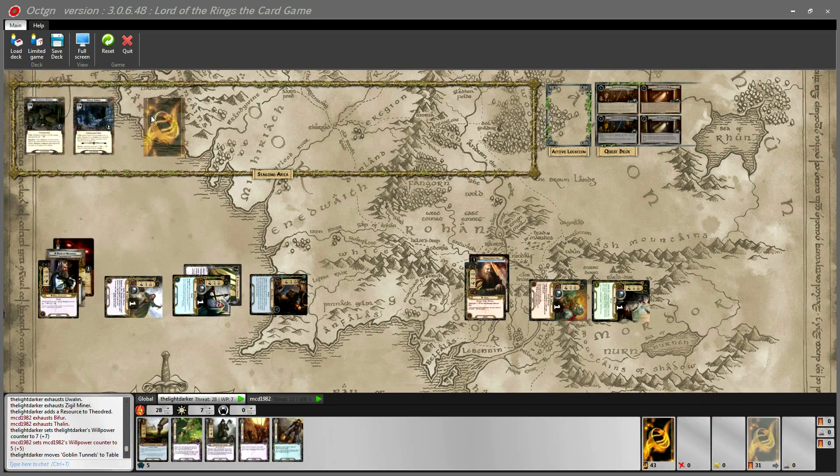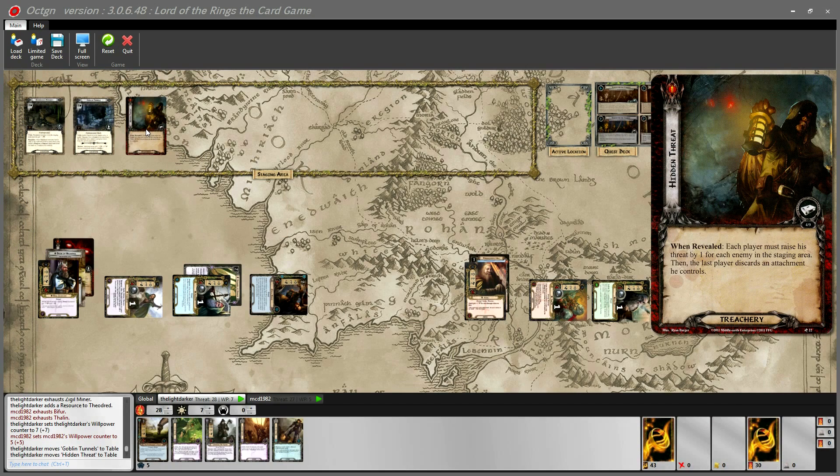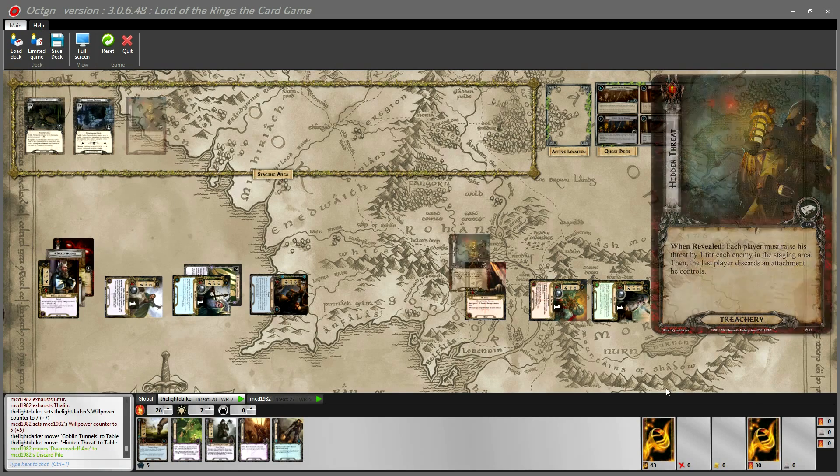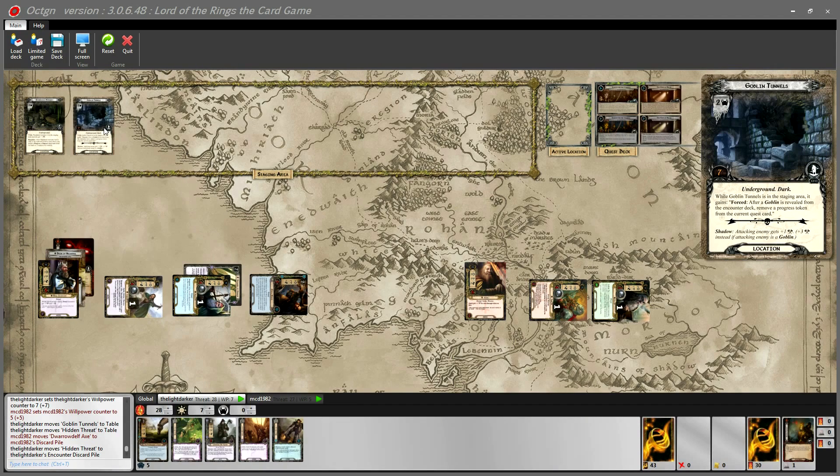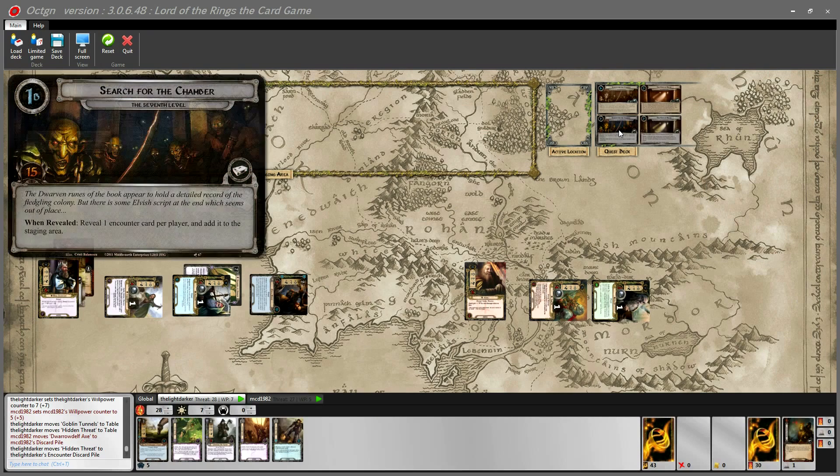Card number two is a treachery: each player must raise his threat by one for each enemy in the staging area, then the last player discards an attachment he controls. Matthew loses the Dorodel Axe — we should have put it on Dwalin. At least we don't increase our threat since there are no enemies in staging. That's three threat in the staging area, and we're going to make seven progress.